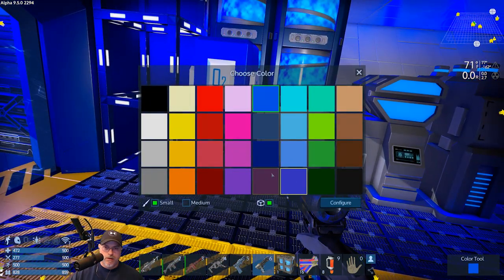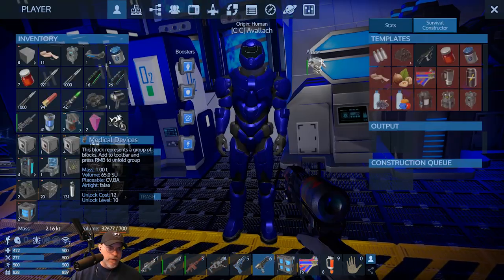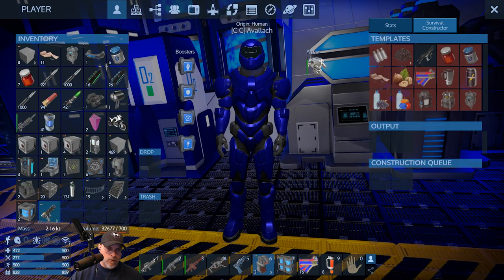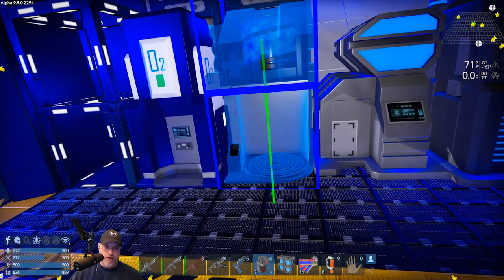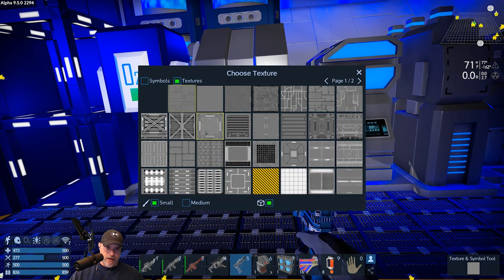Let's paint this guy blue - that's kind of blue, too blue. We'll make it a darker blue. And then we're going to put a med bay in here as well, so that way when people come in, if they're hurt, they can heal up right away and don't have to go all the way up to the sick bay.